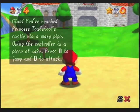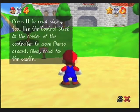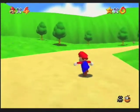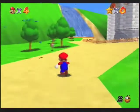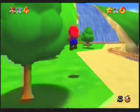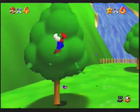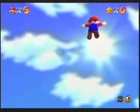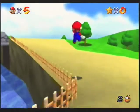You've reached Princess Toadstool's castle via a warp pipe. Using the controller is a piece of cake — press A to jump and B to attack. Press B to read signs too. Use the control stick to move Mario around. Now head for the castle! Maybe later. I know there's a secret mushroom in one of these trees over here, so we're gonna go find that. I'm pretty sure it was this tree right here. Yep! And now we're up one extra life before the game even starts.